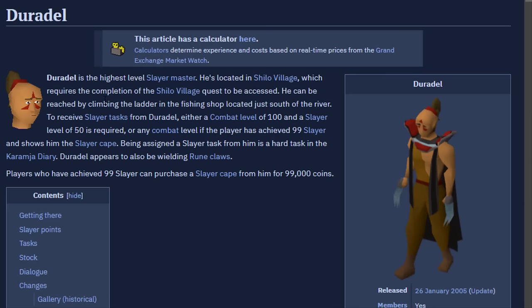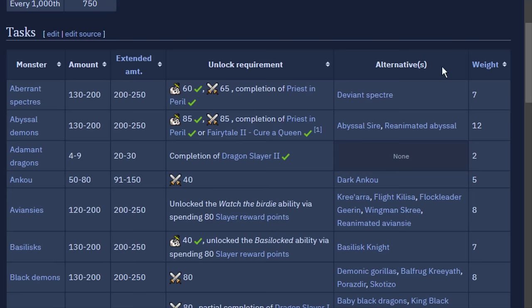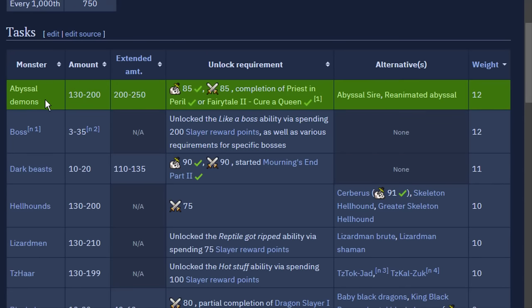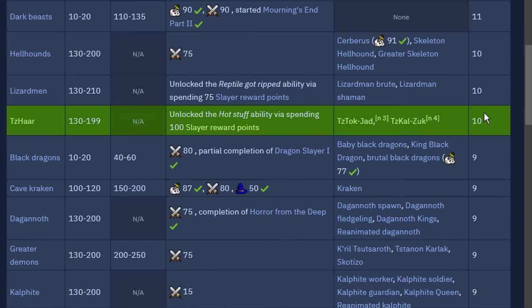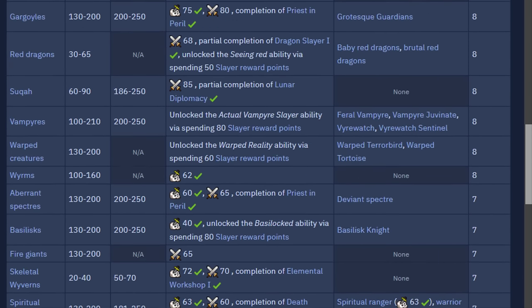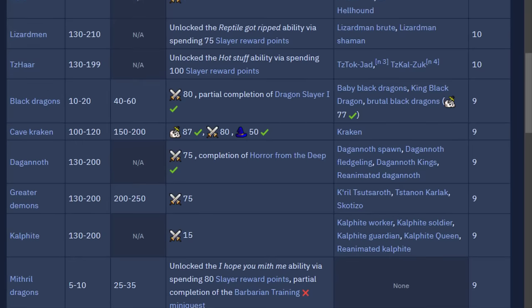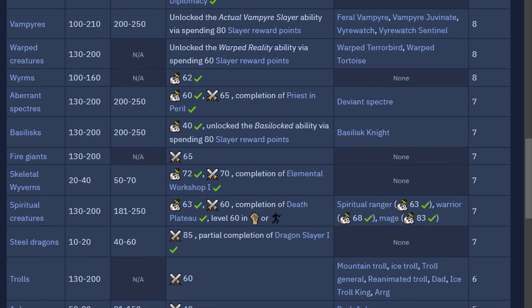To set up your block list, go to the wiki page for your Slayer master — let's say Duradel. It'll show every task he can possibly assign, and you can sort it by the weighting of the task from highest to lowest. Look at the first task and ask yourself: is this a task I'll ever do, or would I skip it every time? If you'd skip it every time, that's your first block. Move on to the next, and repeat until you fill your block list. You can't actually block a monster until you get it assigned, but this way you'll be prepared. There are technically efficient block lists depending on your goals, but for the average player, your block list will be based on personal preference.